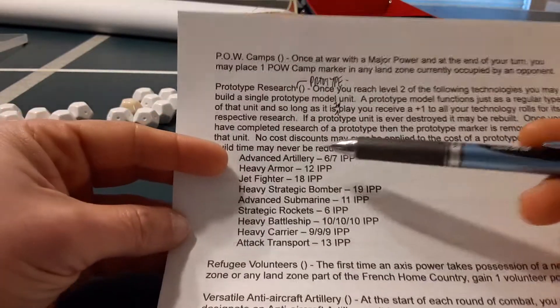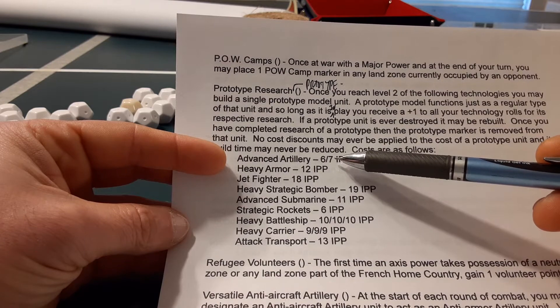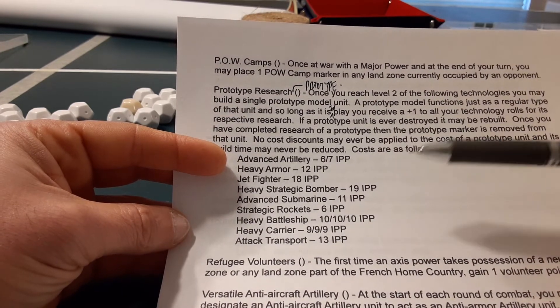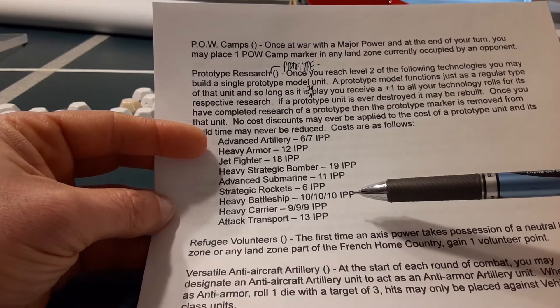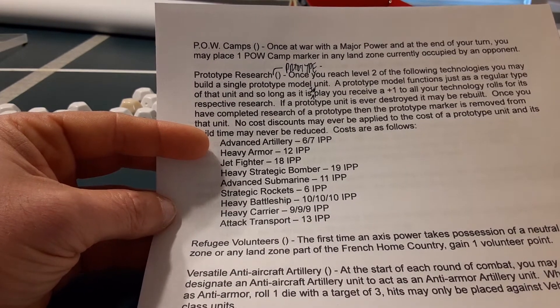The costs for the prototypes are steep, as follows: advanced artillery 6/7 IPP (regular/self-propelled advanced), heavy armor 12 IPP, jet fighter 18, heavy strategic bomber 19, advanced sub 11, strategic rocket 6, heavy battleship 10, heavy carrier 9, and attack transport 13.